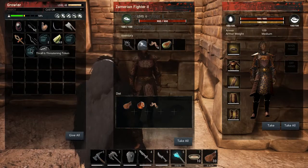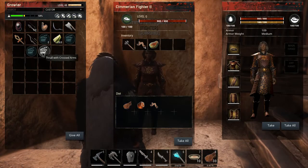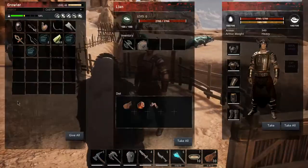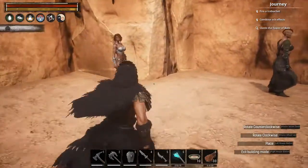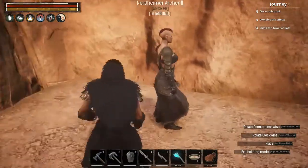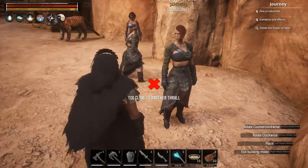Where's the crossed arms? Let's give you crossed arms — standing there looking stern. Let's give you crossed arms too. You guys are the guards, the bodyguards, standing here at the door looking all intimidating. Let's give this one the happy token. And let's take you and turn you around so you're talking to her. Too close to another Thrall — why were we able to place those other guys closer than we can place these guys?